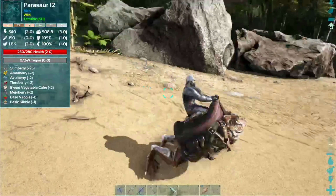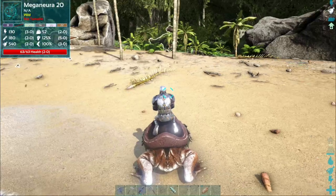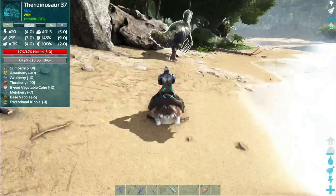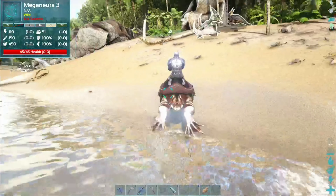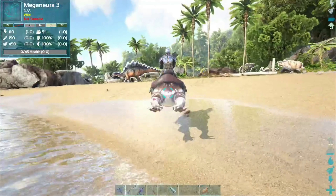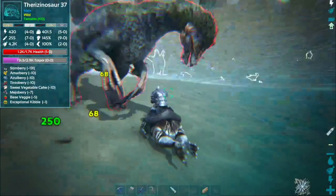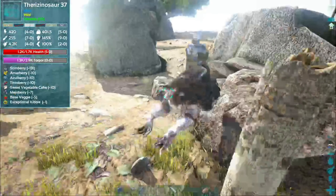Level 37 therizino — I'm going for it! There's also a little level 28 nearby but that's too low. Let's knock this therizino unconscious right now. I'll need to wait for the torpor to rise. I've got plenty of health so I'm not going to die. Let's try to get him — 700 torpor, it's going back down, I have to keep hitting.